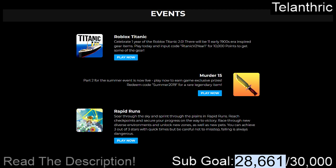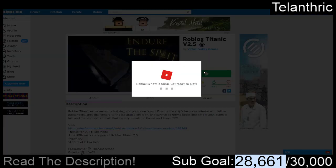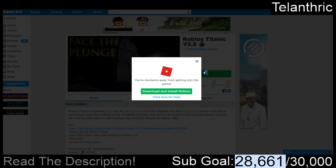In this video we're going to be playing the first new event game, Roblox Titanic. It says celebrate one year of the Roblox Titanic 2.0 - there will be 11 early 1900s era inspired gear items. Play today and input code RTitanic V2 year 1 for 10,000 points to get some of the gear. We're going to be going in and using that code.